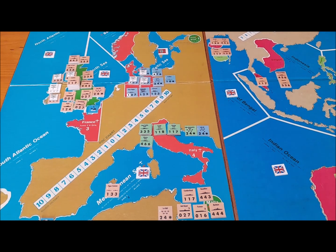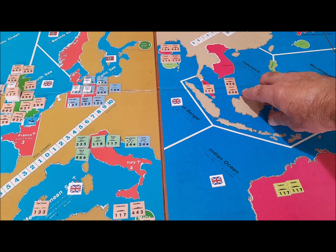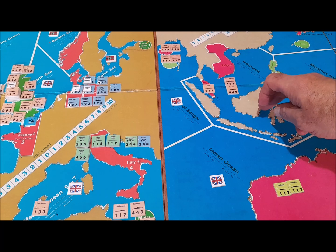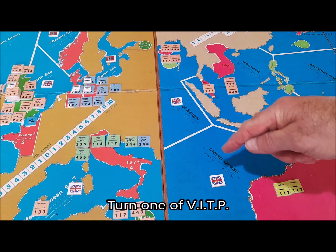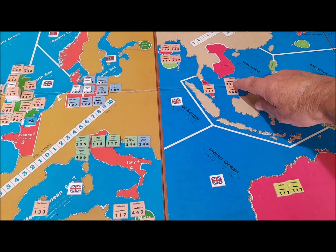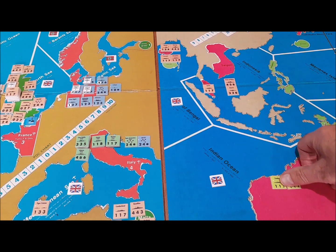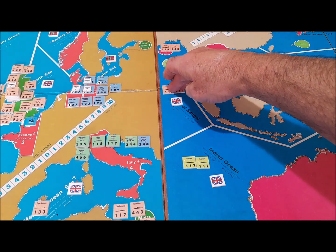Over here in the Pacific, the British have had to place a cruiser and two battleship types in Indonesia. If they didn't, that was going to remove Allied control of Indonesia on turn one, which meant the Japanese would have been able to raid into the Bay of Bengal and the Indian Ocean on turn one. The historic ships are still around, so I've put them in their historic positions for the start of the Victory in the Pacific game.